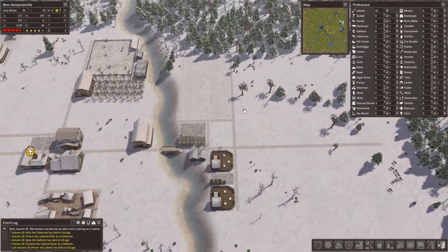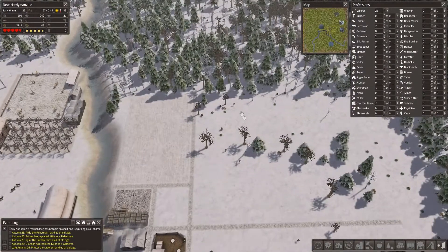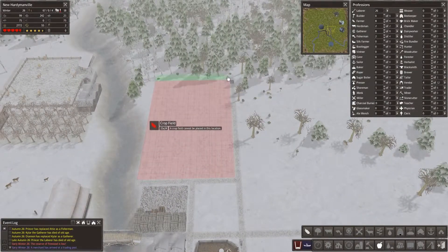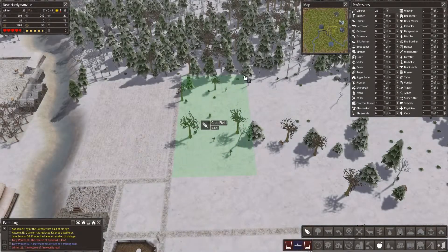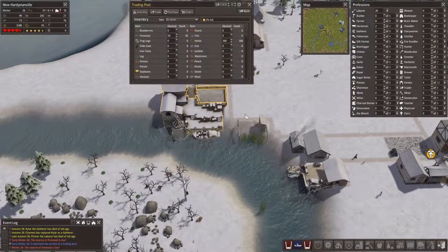It looks like our food has stopped falling around 2,500. So we're probably going to need to try to get another farm going up here to try to get that increasing again. I guess I can go ahead and do that right now while it's winter. What was the size of this one? Oh, we got a trading guy - 15 by 22. Let's do the same thing over here. So 15 by 22. There we go. Okay, so let's go over here and talk to the trader.